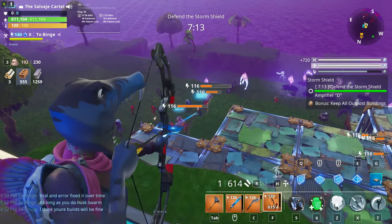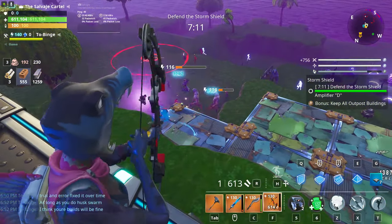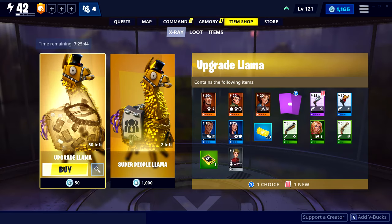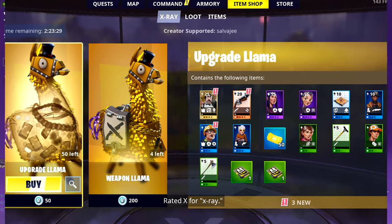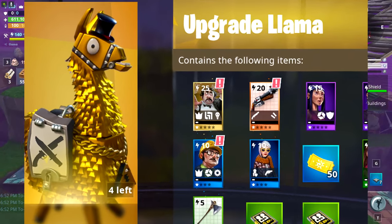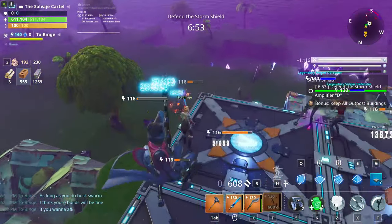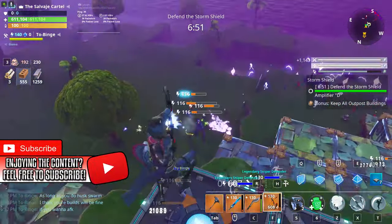Tip number one: make sure you are checking X-Ray Llamas daily. You should be checking your upgrade llamas or your super people llamas to see if they have a mythic lead survivor, because mythic lead survivors are very important in Fortnite Save the World. If you don't know what a mythic lead survivor is, go to the description and check out my Fortnite Save the World beginners playlist.